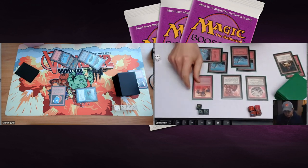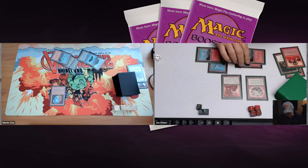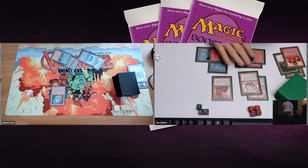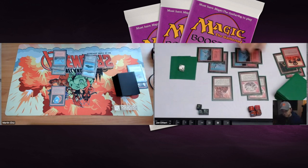John taps a red and plays an Immolation on the Flying Man, killing it. Immolation is a card from Legends that gives +2/-2 to the enchanted creature. Then there's another Felwar Stone — John is finding a few too many of these stones, he'd rather have other cards.